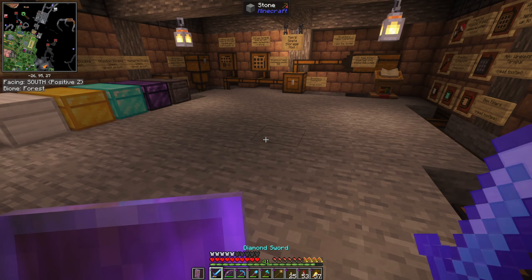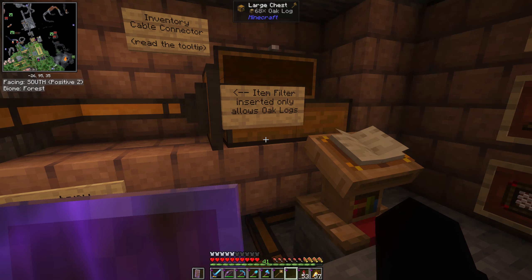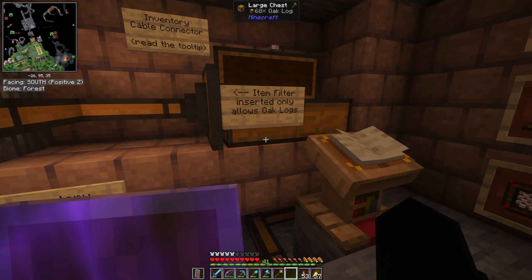If it can't fit in the highest priority storage, it goes to the next highest — this one is set to 'high.' You can also see there's an item filter here; this one is set to only allow oak logs into this chest. And this one here is set to lowest priority, so it will try every other chest first — basically a catch-all for miscellaneous items. That's how the storage mods work at a quick glance.